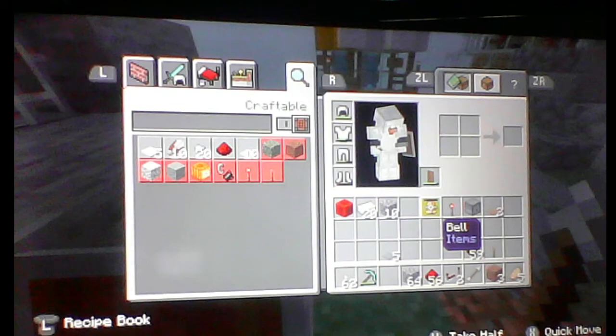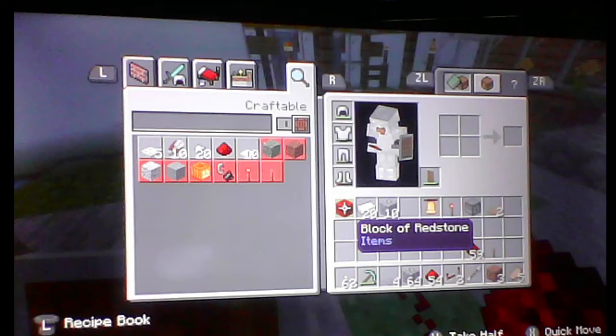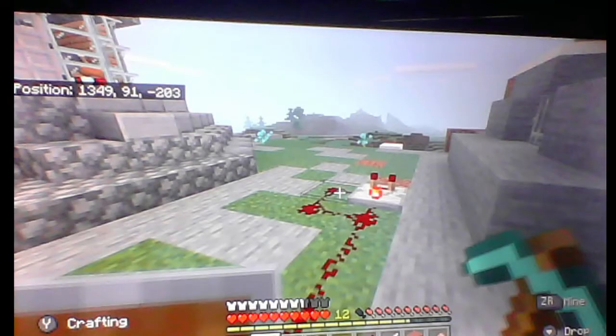Say someone joins your world and you want a defense mechanism — you can put a pressure plate there so when someone steps on it, it'll trigger the alarm. You have to have it two redstone things away, but you can have multiple of these so then once someone steps on it, it'll alarm the people that joined your world or your SMP.